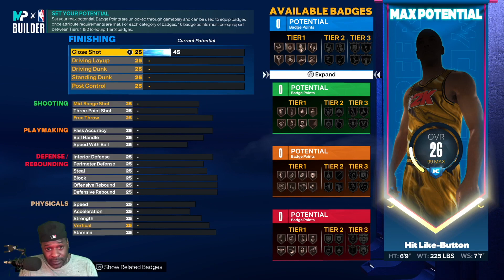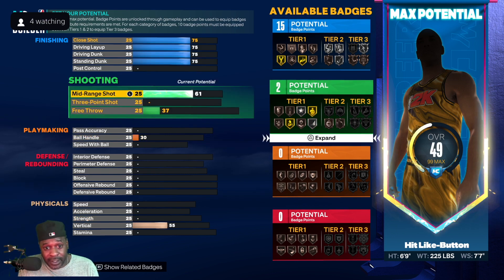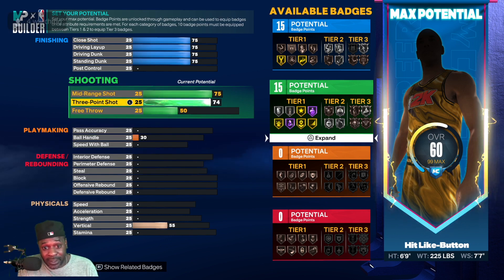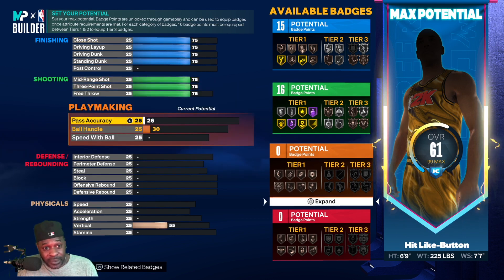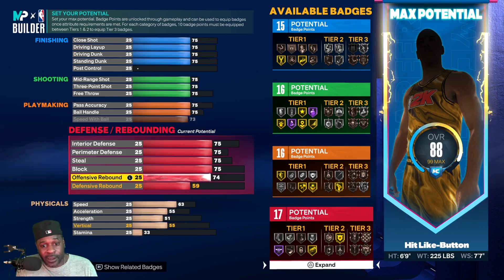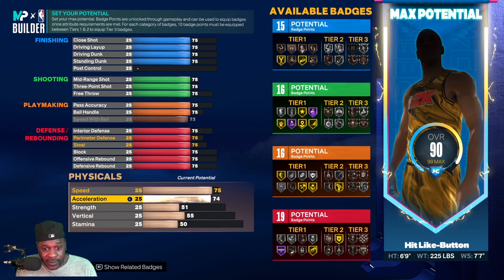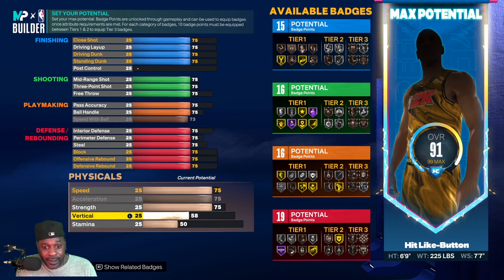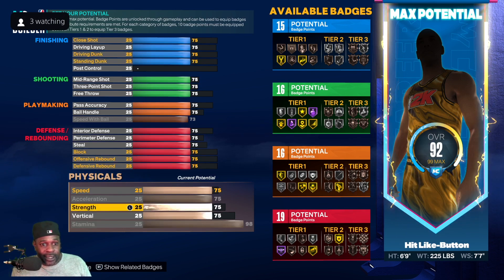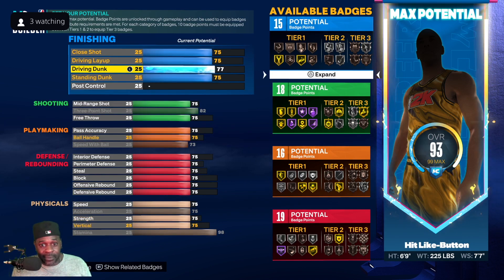The first thing I'm going to do is make sure this build is well-rounded and not weak in any area. I'm not putting anything on post control. You're going to put free throw at 75 — you want everything at 75 because once you do that you're well-rounded off the bat. After you get everything to 75, some stats stop there. Vertical and stamina we're pushing all the way up — we never cheat ourselves on stamina.